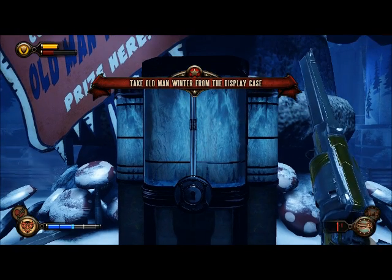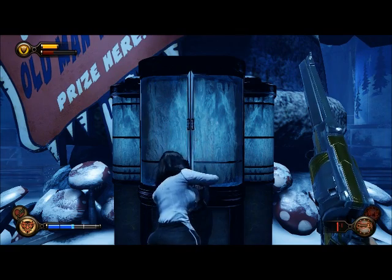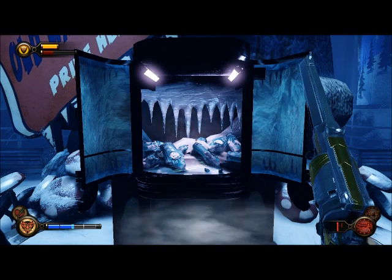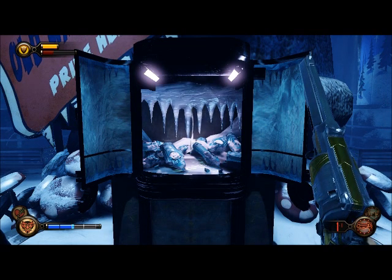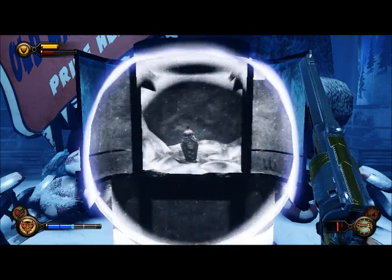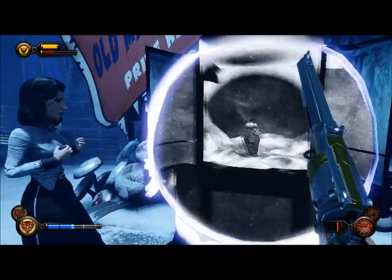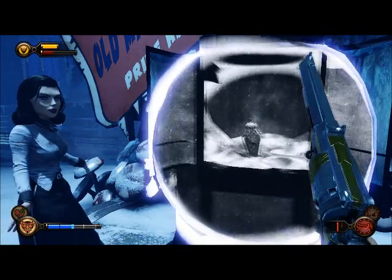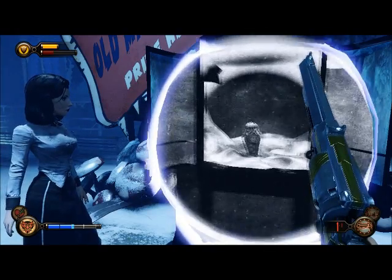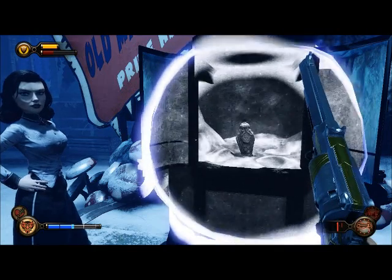I'm Elizabeth. A little help? Come on, give me something challenging. Done. Damn it, that son of a bitch drank every last bottle of Old Man Winter. I think I can help. What was that? It's a plasmid — lets me bring in things that might exist, but don't. I'm not sure I understand. What's it called? Tear. Where'd you find that? You don't expect a girl to share all her secrets, do you, Mr. DeWitt?